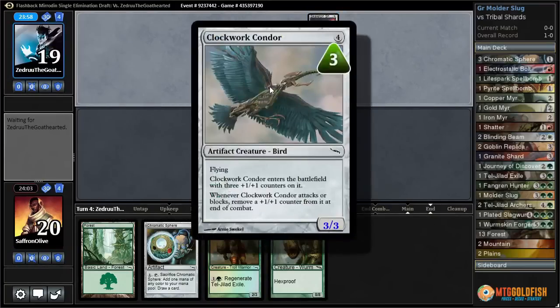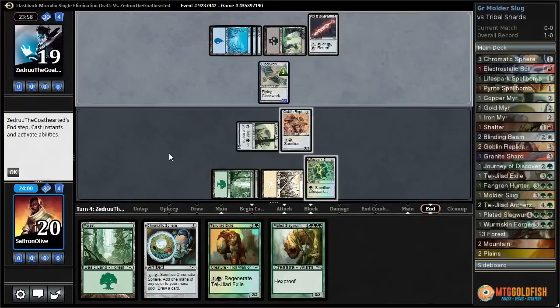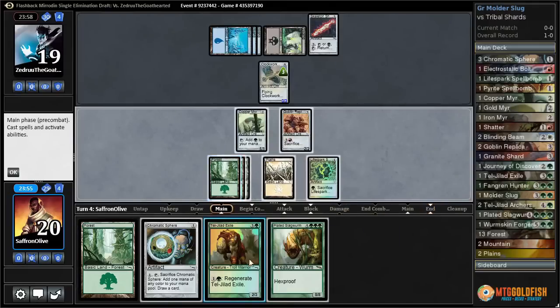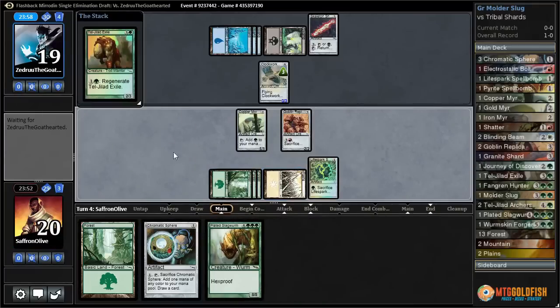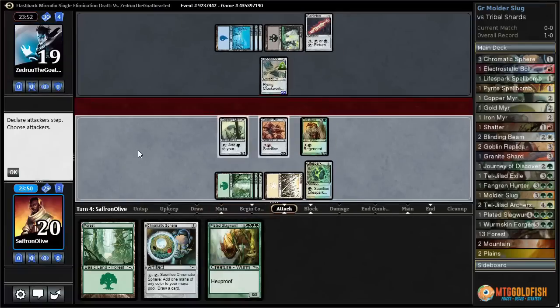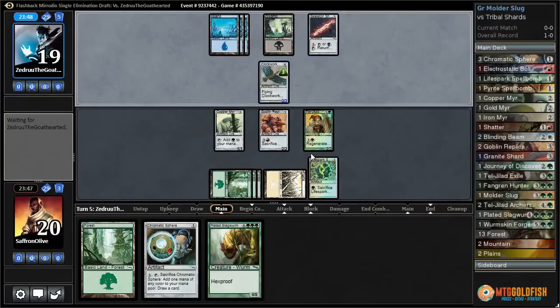That's a good blocker, but they have to remove a counter whenever it attacks or blocks at the end of combat, so it will get smaller and smaller. We can't really attack into it though. So I think we're just going to play this Regenerator, Teljalad Exiled, and pass the turn. That's a good synergy with Skeleton Shard — they can use up all the counters, get it back with the Skeleton Shard.